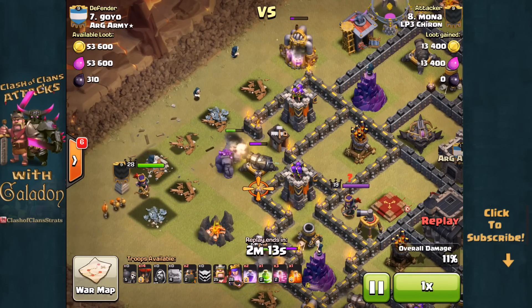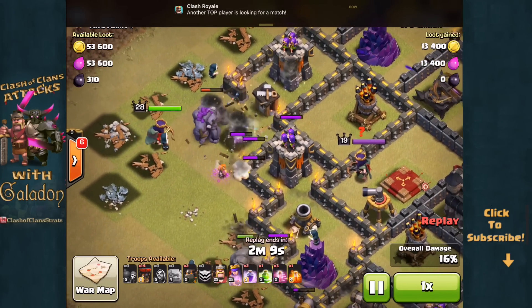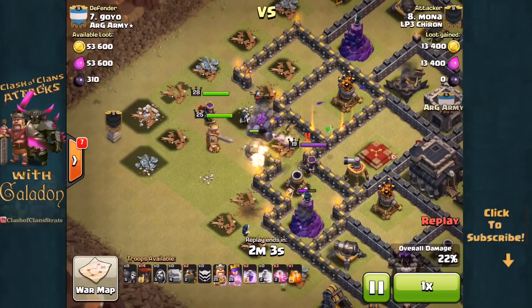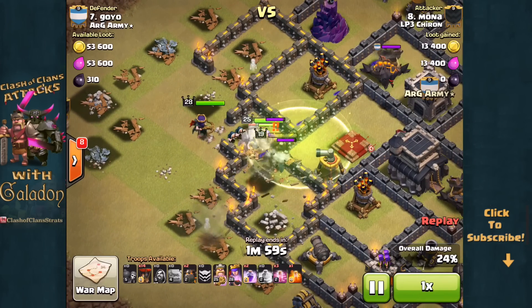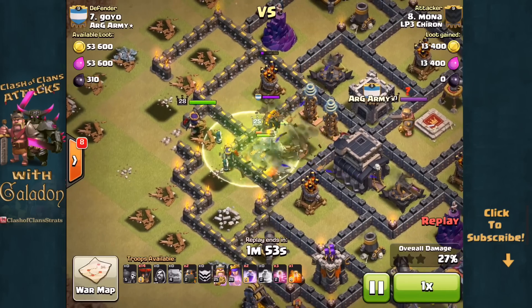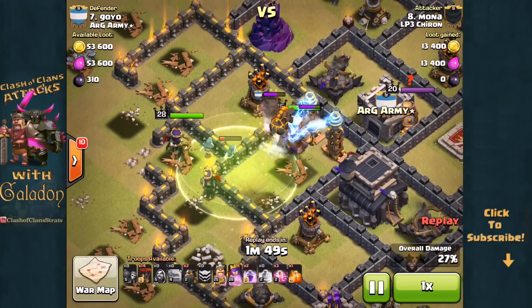In each of today's attacks we will be looking at a different number of Golems, but the beginning of each attack is pretty similar — the goal is to get the Archer Queen down, two of the air defenses if possible, and of course the clan castle. Each player is going to tailor their approach to get those four things done, and anything else is just a bonus. The Barbarian King is going to move in and grab a couple of Teslas along with the Golems.